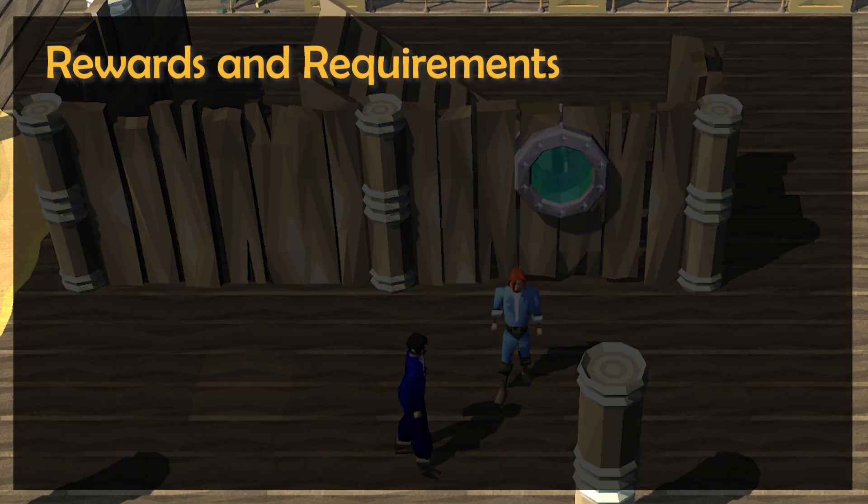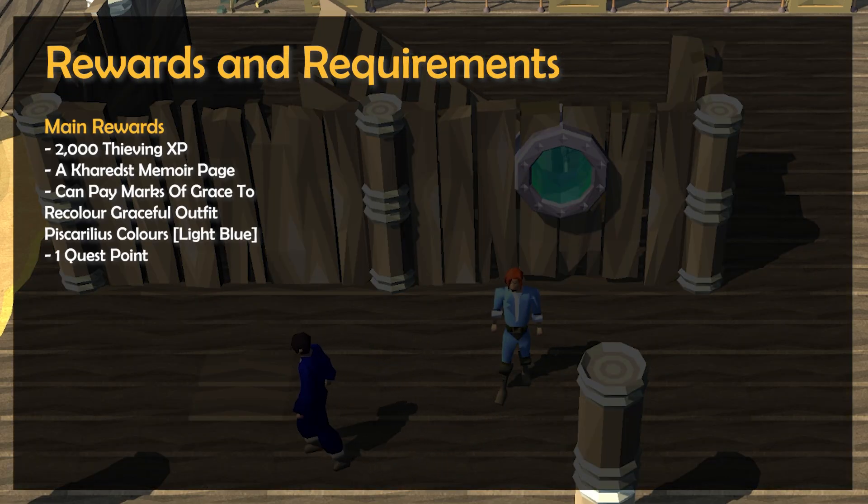Get ready for a quick quest guide for the Queen of Thieves quest, in which the main rewards for completing are 2,000 thieving experience, a Kharedst's memoir page that allows teleportation to the center of Port Piscarilius, unlocking the ability to recolor the graceful outfit to Port Piscarilius colors, as well as one quest point.